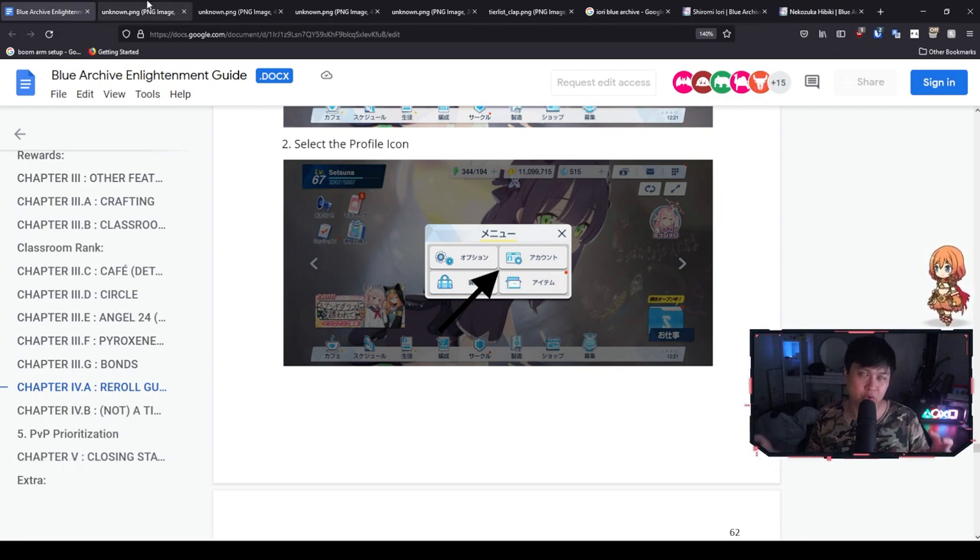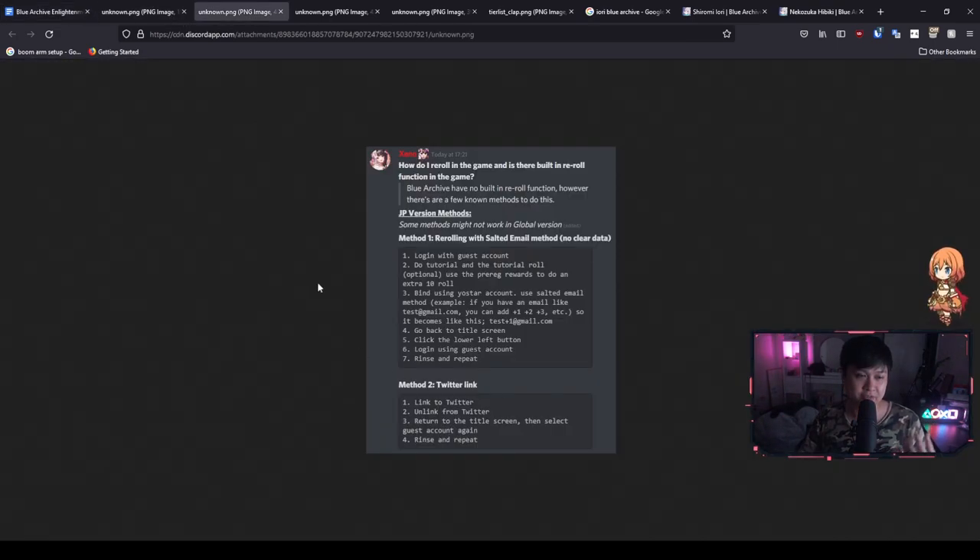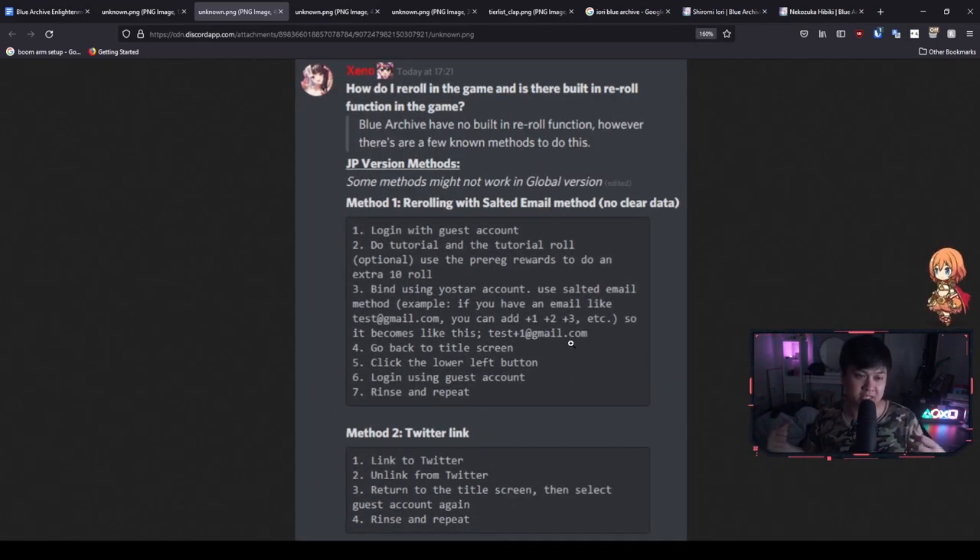There are certainly backup methods. Credits to Zeno for putting these together. He covers the Twitter linking method as method two — that's identical to what we just saw. Let's have a look at method one: the salted email method. I've covered every single method like this on my channel — just look for reroll videos for Punishing Grey Raven, Princess Connect, or Alchemy Stars. It's essentially going to be the same. Let's quickly run through this process. All of this is just in case — the Twitter link is probably the best method.